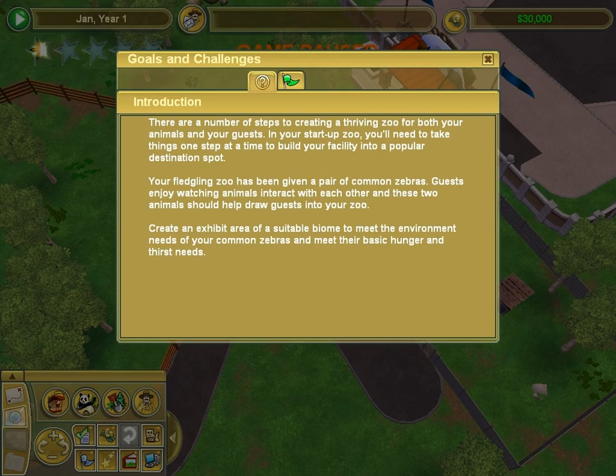And we're back again. Next challenge. There are a number of steps to creating a Tharang-Zoo, a popular destination spot. Tharang-Zoo — I've been given a pair of common zebras.